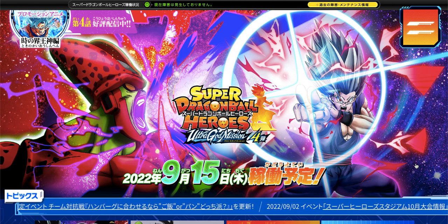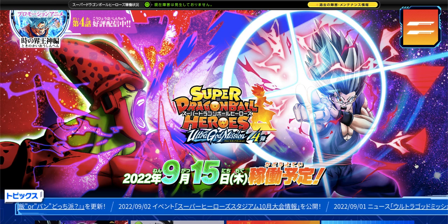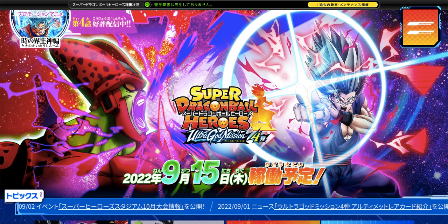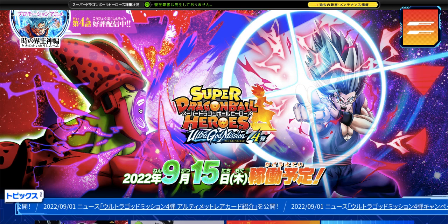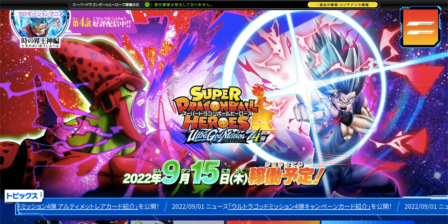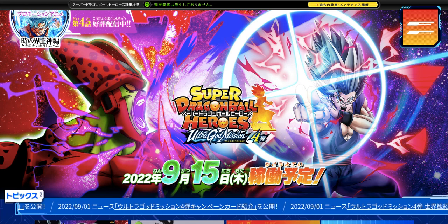Welcome back. In this video I'll be going over the new ultimate rare cards from Ultra God Mission 4, starting on September 15th — not too far away, just under a week. You can see the art from the new movie with Sol Maxx and Beast Gohan, basically the two strongest characters in the movie.